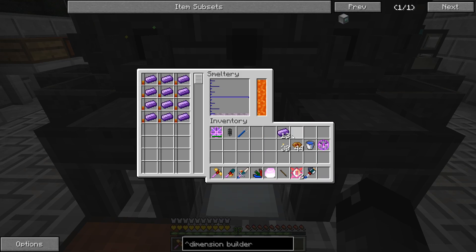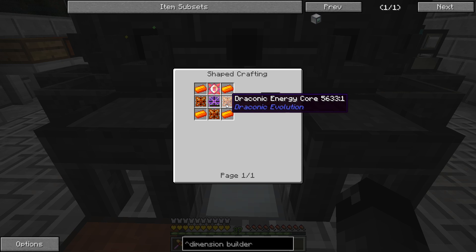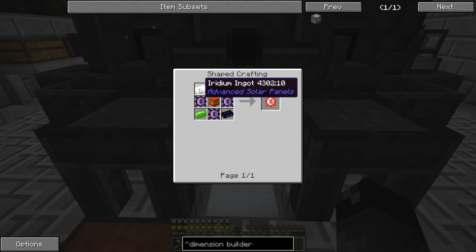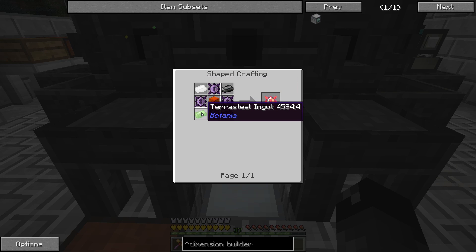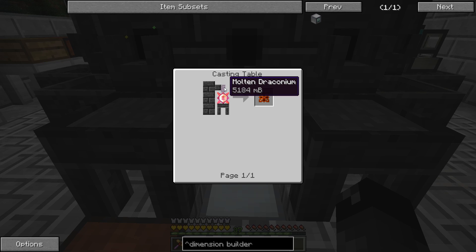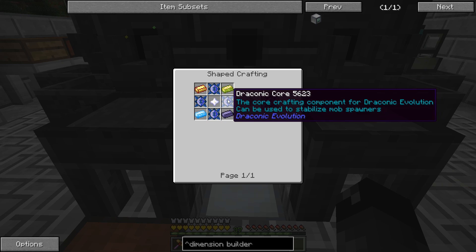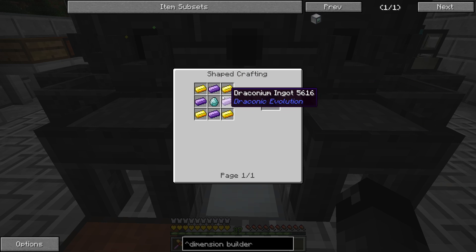Progress update on making the dimension builder — this is way more expensive than I thought. Each draconic flux capacitor not only uses all the awakened draconium, but these draconic energy cores require bedrockium, void metal, terrasteel, and iridium. The terrasteel — I made just enough, I thought we'd have extras, but no, just enough. The real cost comes from the draconic energy cores: we have to pour 5,184 millibuckets of molten draconium on each one, each capacitor requires three of those, and that's 36 ingots per core — so 108 ingots per flux capacitor. That's after making all the wyvern cores, which require four draconium ingots each.